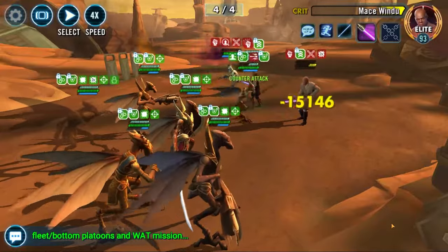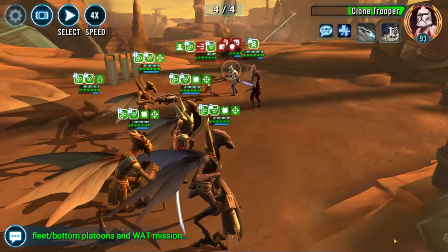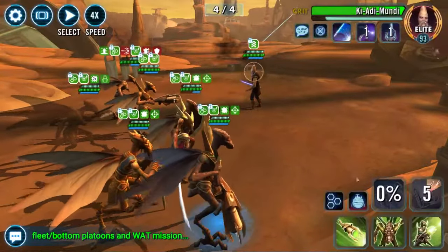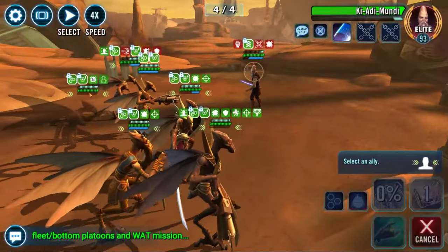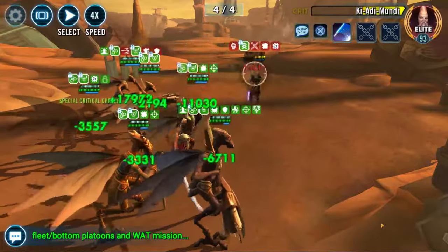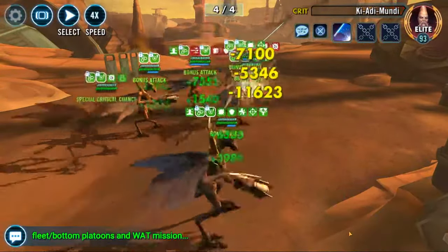Don't use the droid factory ability any earlier, because it has a really long cooldown. Also, remember to cleanse if someone applies Shatterpoint, because the next time he attacks someone with Shatterpoint, he will insta-kill them. But overall, this mission is not too difficult. Hopefully with these tips you guys can go out there and dominate the Wat mission. Thank you all for watching, and I hope you all have a glowing day.